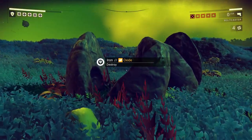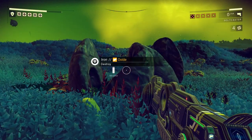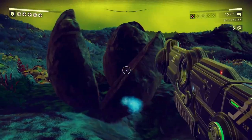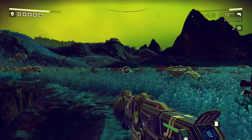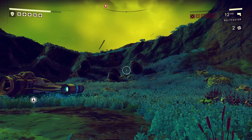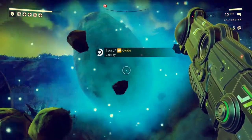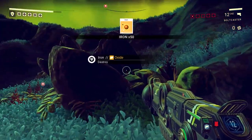Watch when I use the plasma launcher — see how much the health goes down? Sometimes it's a lot better on certain things than others. Pretty quick, huh? I didn't get nearly as much iron as I would if I mined the whole thing, but to repair shields and stuff, it's probably going to be quicker this way. That was actually 200 units right there — very nice.